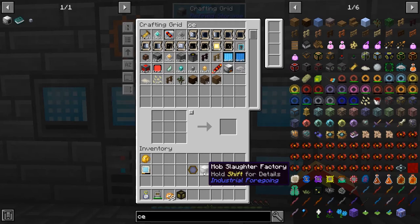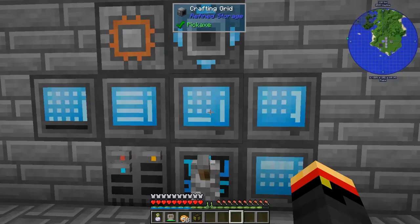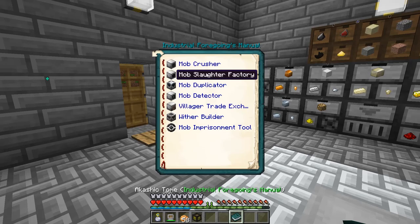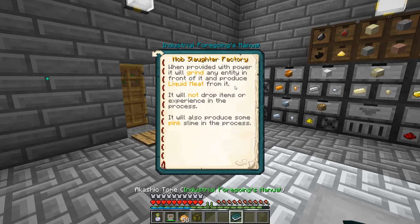Alright, so now we're going to have power for this guy. He needs to slaughter mobs. Does it matter what kind of mobs? Let me look in the manual. Mob interaction — there's the mob crusher and the mob slaughter factory. It will grind any entity in front of it and produce liquid meat from it.